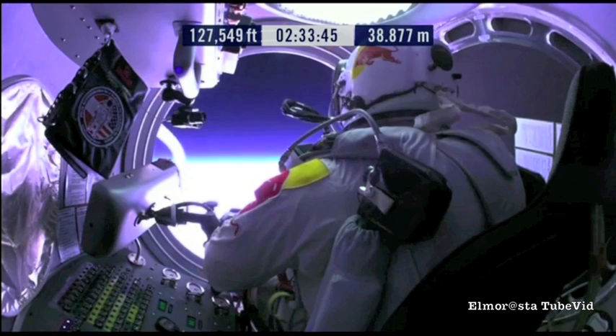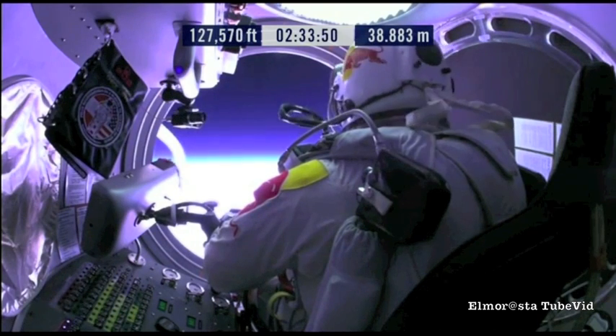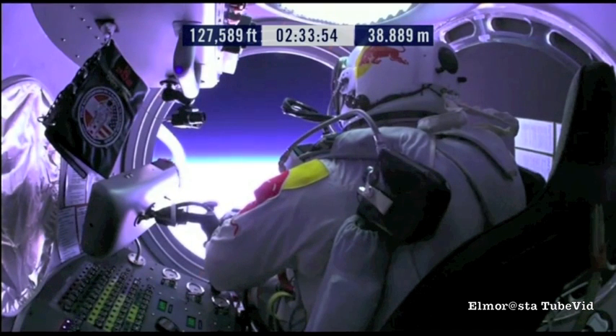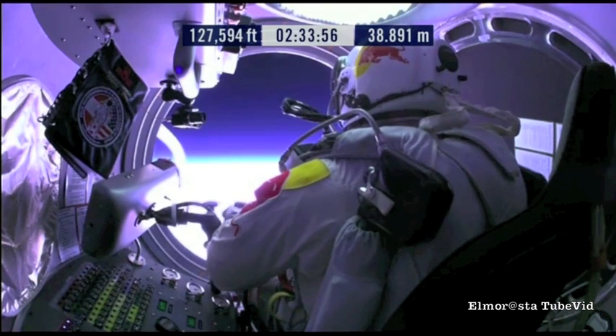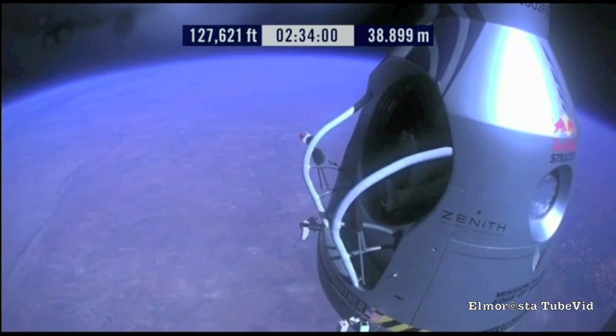The door stopped, Felix. Doors open. Doors copy from the gate. Okay, item 26: move seat to the rear of capsule. Item 27: lift legs into the door threshold.